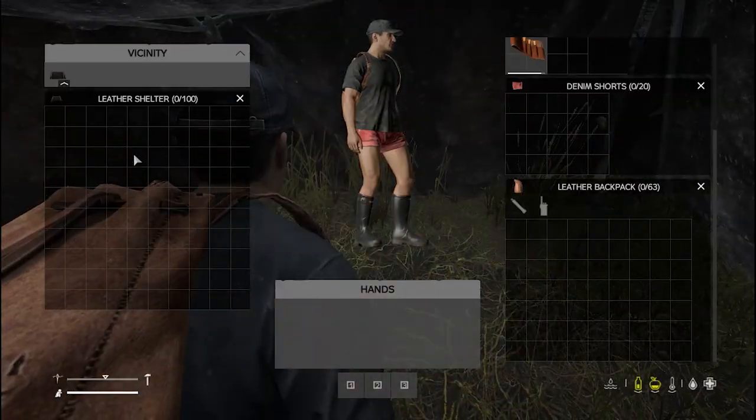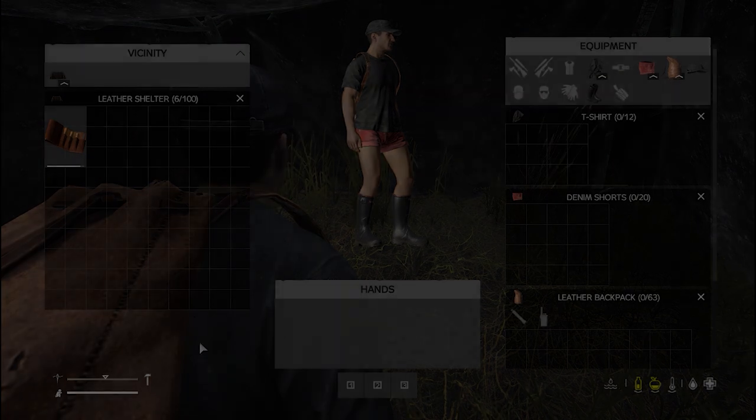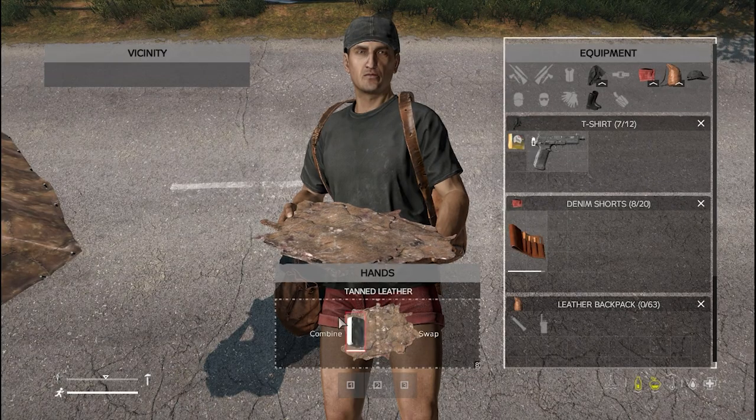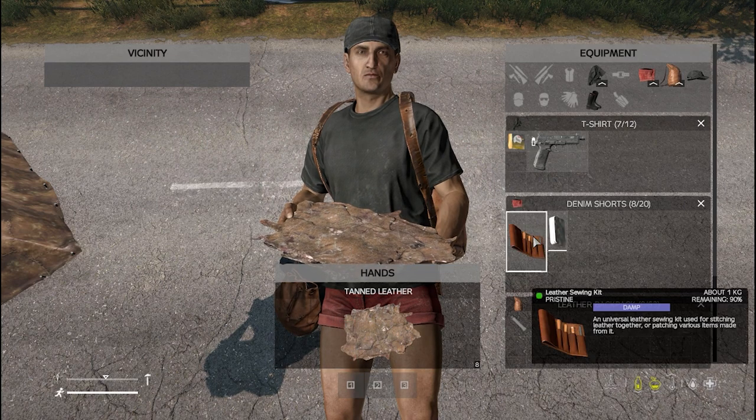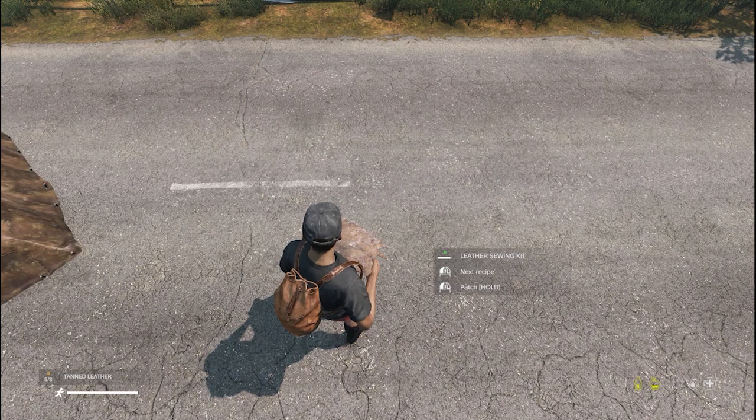A leather shelter has an inventory space of 100. Leather items can't be crafted or repaired using the regular sewing kit — only the leather sewing kit will combine with leather items.